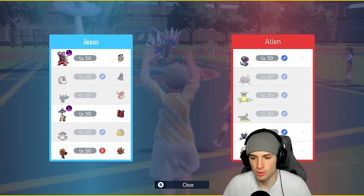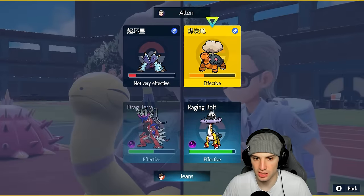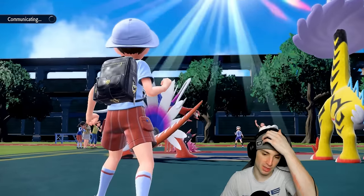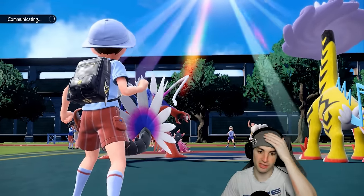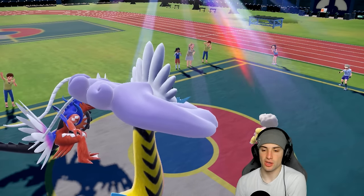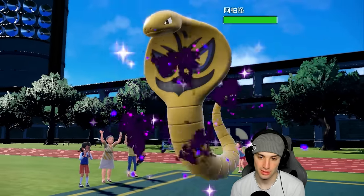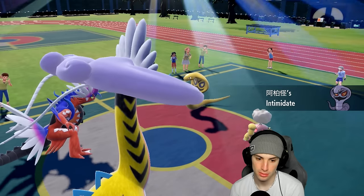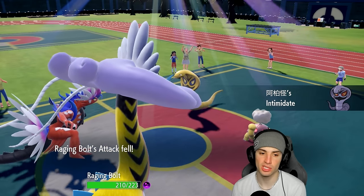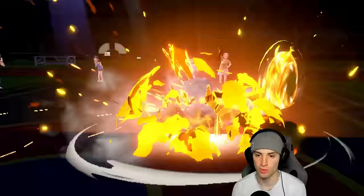No Ghost types on their side so Collision Course works fine here. Might swap back into our box — that's a possibility — but I'm just keeping Electroweb, it's pretty safe. Toxipex withdraws going back to their box. We might want to swap Koraidon next turn so we have sun for later, but Collision Course is going to fly and KO.